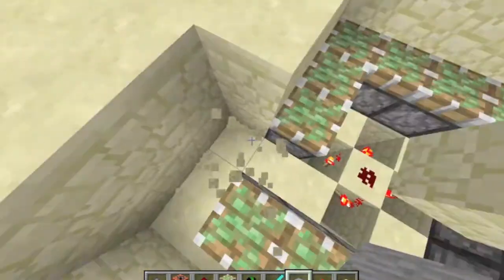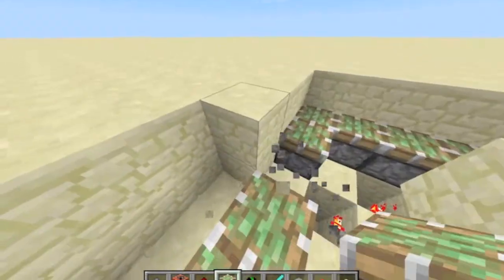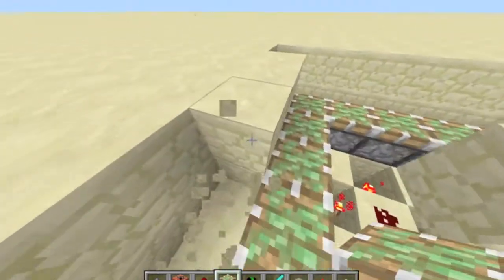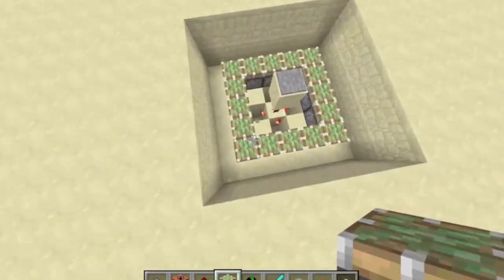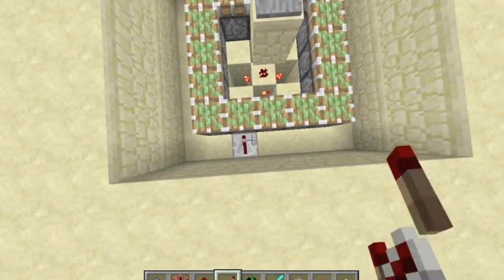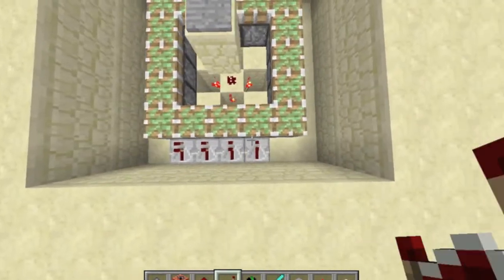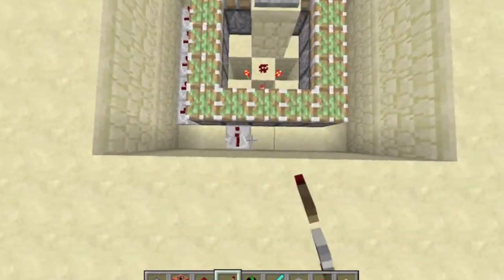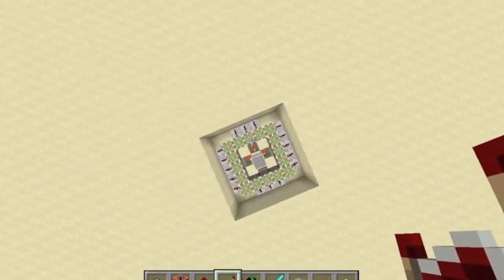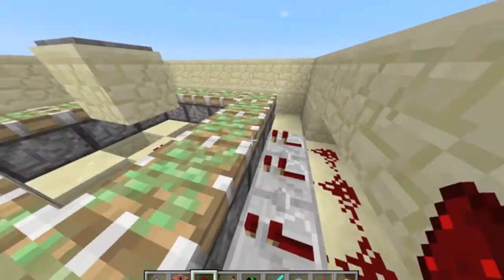Because what we want to do is when the Creeper gets in, we want to make it so that the Creeper can't get out of the trap, but no other mobs or anything like that can either. So we want to just place redstone torches and repeaters like this so that they power every single one. Now you just want to dig out, dig three out of this one, and place some redstone down.